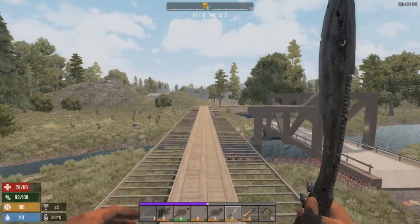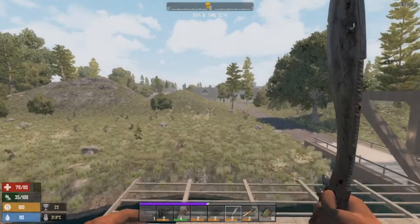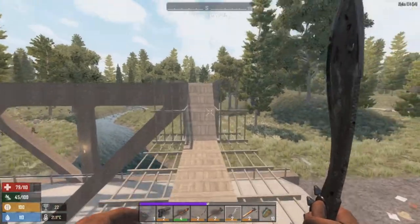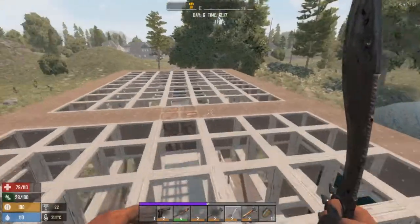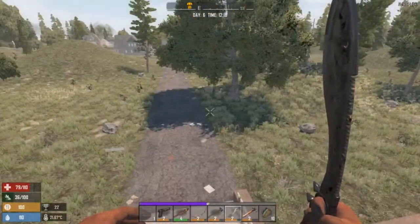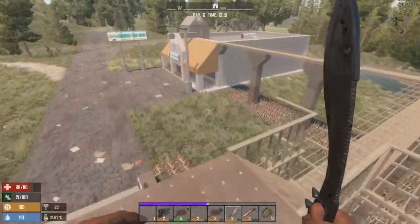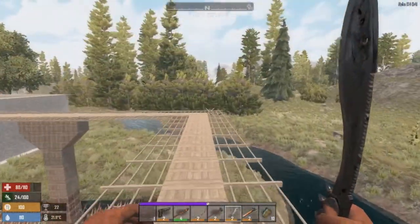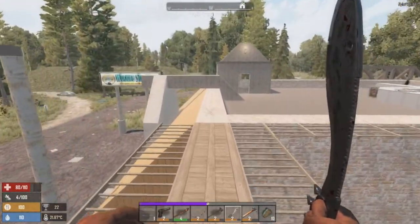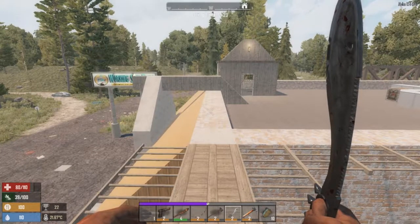I'm wondering if we'll ever be able to see our base from here — I don't think custom structures spawn within viewing distance, but that's fine. The problem with these frames is I'm probably going to end up accidentally picking one up and falling to my death come tomorrow night, but we'll deal with that tomorrow. Today I want to do a bit more work on the base, so I'm going to go gather some resources and I'll be back very soon.